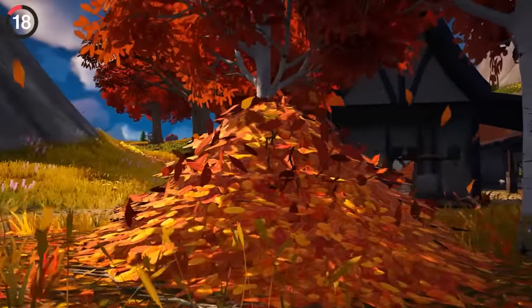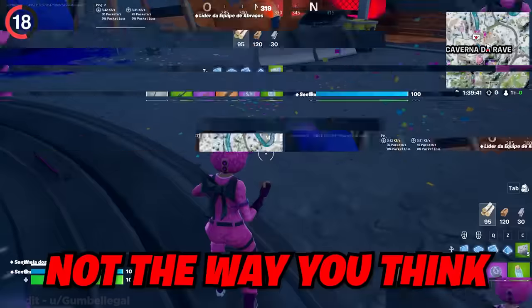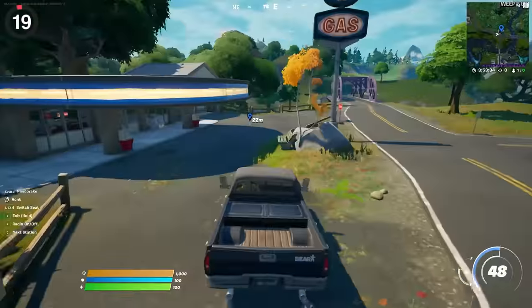Running over leaves in Chapter 4 will make them fly around, but this has been happening for a while, just not the way you think. In previous seasons, this would happen with confetti — walking through it would cause it to have physics.